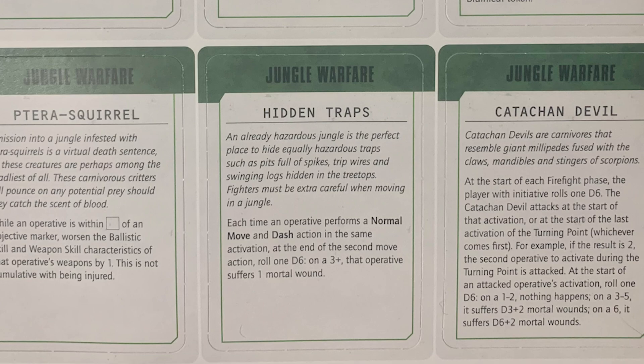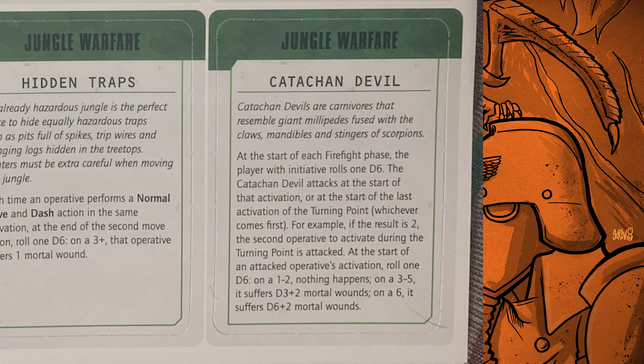Hidden Traps: each time an operative performs a normal move and dash action in the same activation, at the end of the second move action roll 1D6 — on a 3+ it suffers one mortal wound. This is great if you're playing against Harlequins, Elites, and especially Corsairs. It's an interesting one that kind of punishes fast teams, but it's only one mortal wound. I kind of like it.